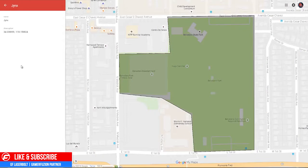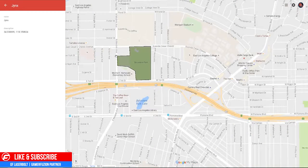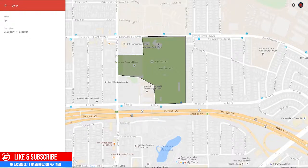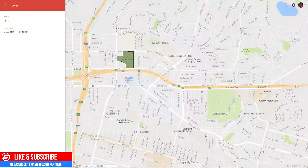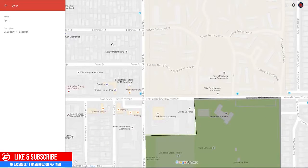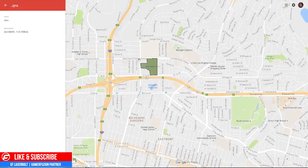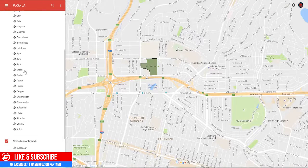We have one more Jynx location, and this is between the 60 and 710 freeways, at Velvet Park. The closest landmark is by the baseball field — near Sanchez — by East Cesar Chavez Avenue and First Street.